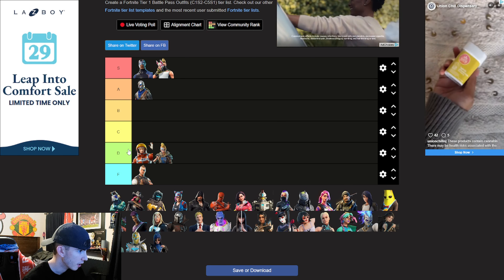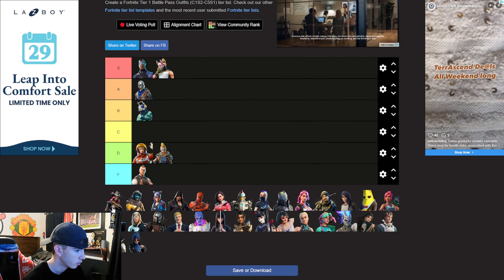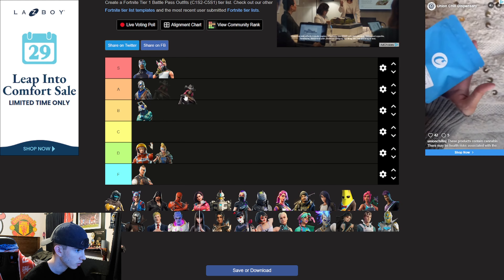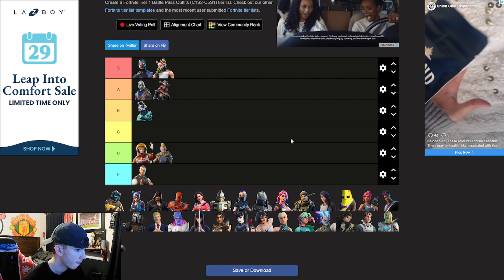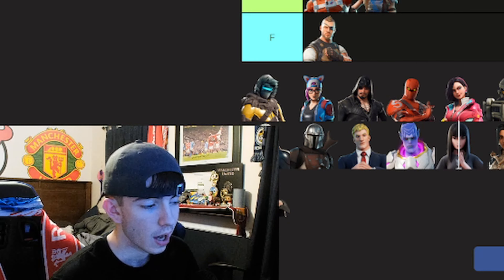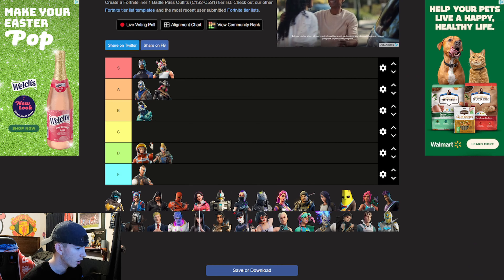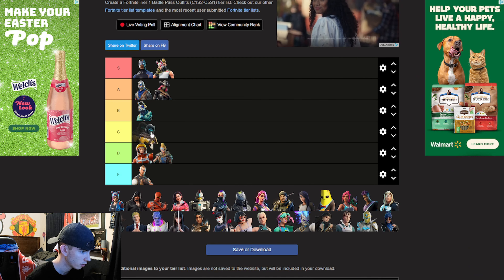I should move Blue Squire up to A. DJ Honor — to me, B. DJ Honor was pretty good. And then Calamity — A. A. You know why.